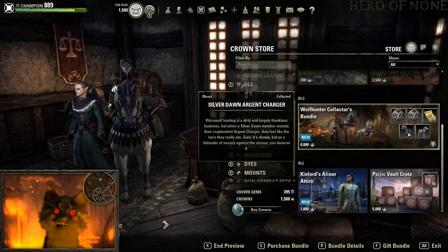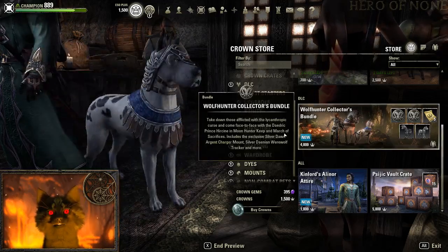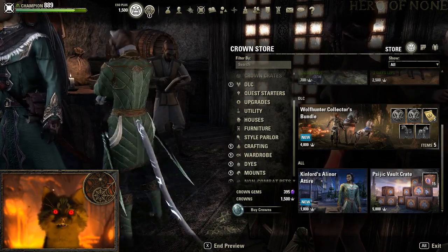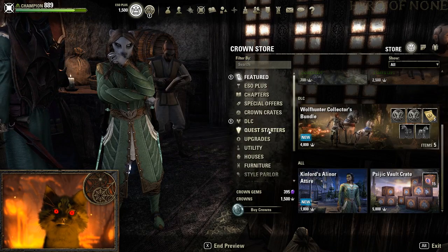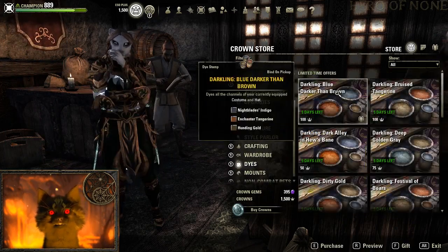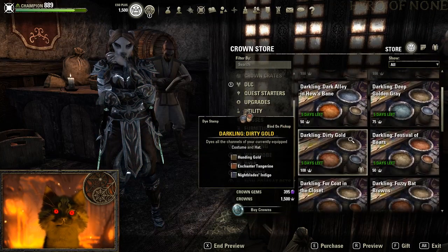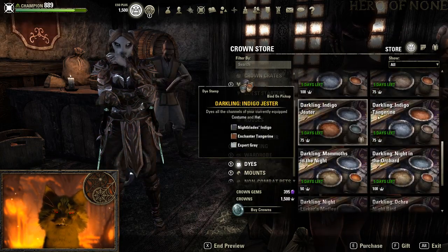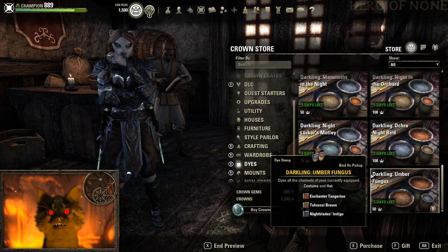The Wolf Hunter DLC came out and inside that bundle pack you can get a horse and a dog. For attire there's Alinor's Attire and Kin Lord's Attire, which I think actually looks pretty good. If you didn't get a chance to grab Flame Atronach crates last week, it's too late — only Xanmeer crates are available now. They do have fall autumn color options for some of these items, which I like the look of, and it hints at upcoming seasonal events and festivals coming soon.